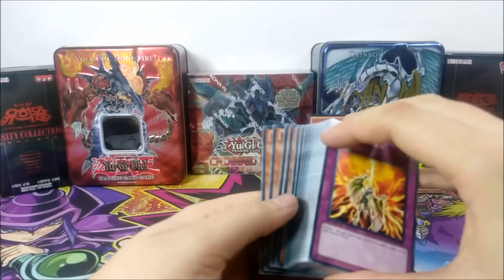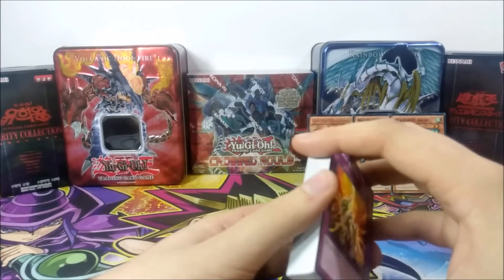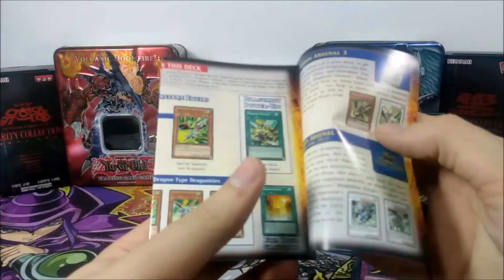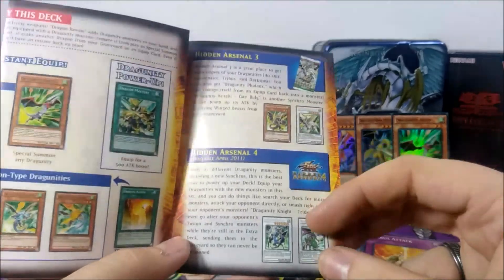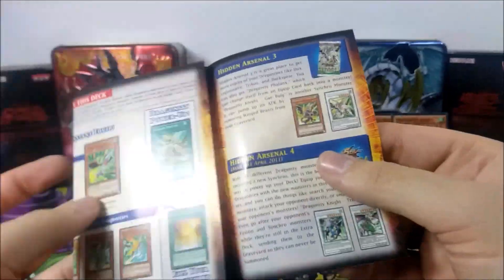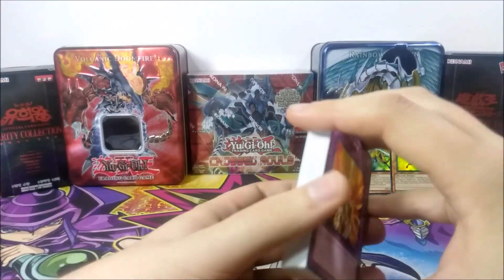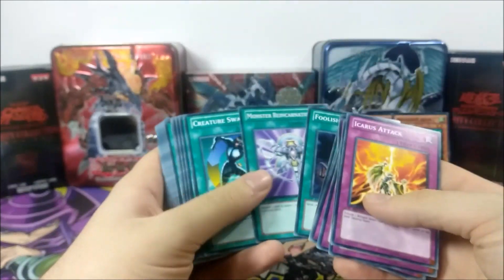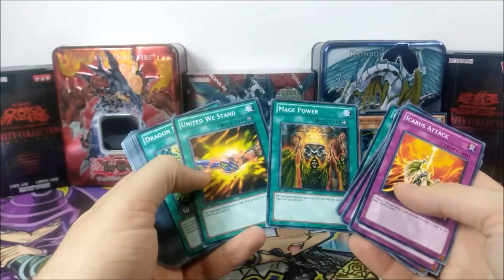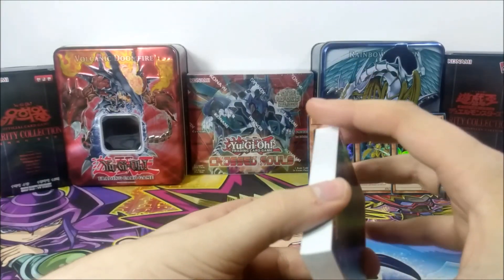This was a very decent deck — we had some good Dragunity support. Obviously you needed Phalanx and Dragunity Guivre, which were in Hidden Arsenal packs, to make the deck worth playing. These two Synchros in the deck were decent as well, but Phalanx and Guivre were necessary for it to be competitive. People did go out and splurge to get those, and they won a lot of games. Bottomless Trap Hole, Icarus Attack, Mirror Force, Yata-Garasu, Card Destruction, Foolish Burial, Creature Swap, Dragon Ravine — there were very decent staples in here, and this was a deck that was very expensive for a long time. Just a while back it was still $15–$20 for this structure deck.